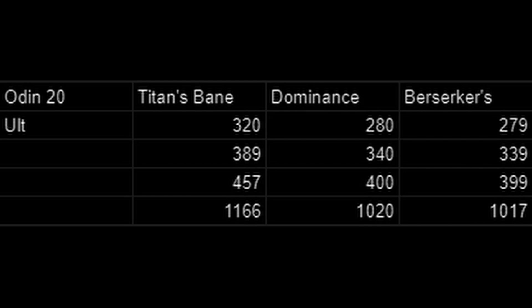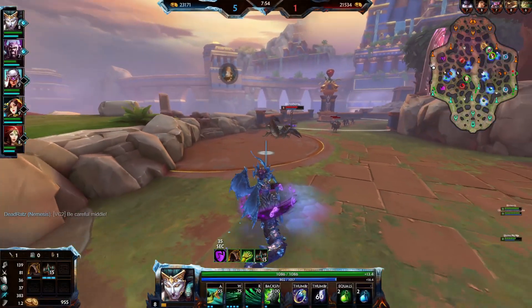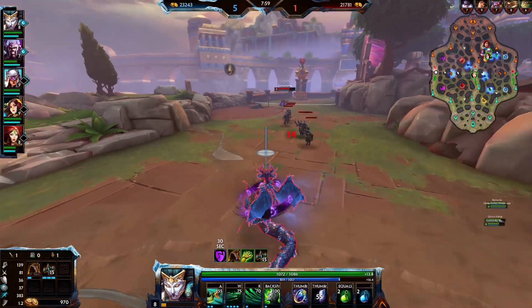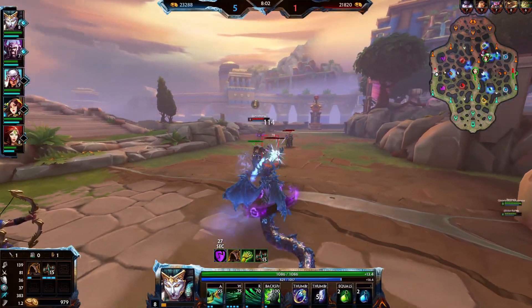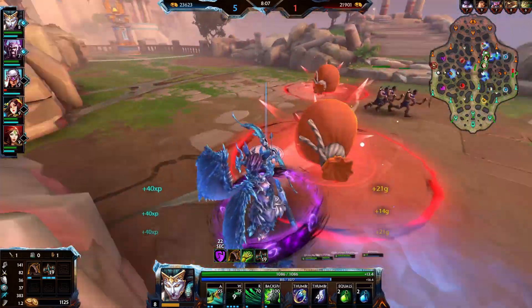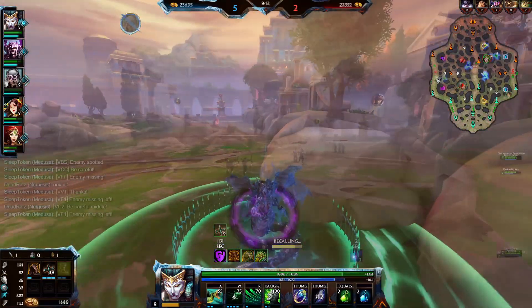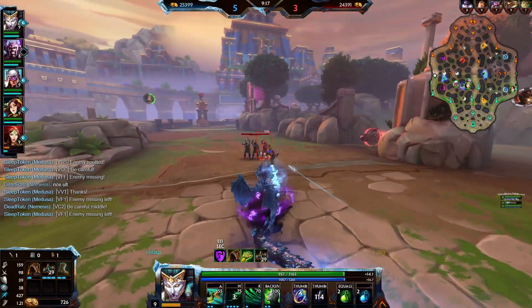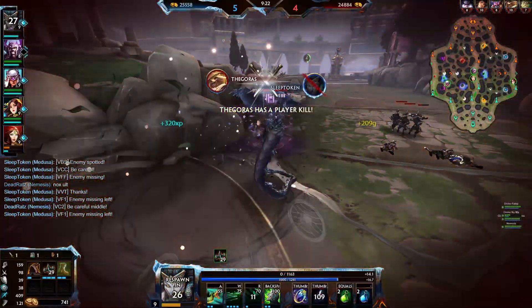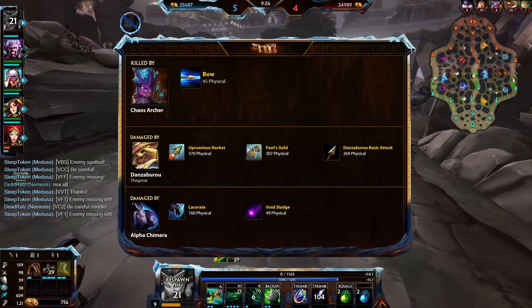Overall, we can see that while we do slightly more damage with Dominance in terms of basic attacking — 20 extra across 5 basic attacks — Titan's Bane actually offsets that heavily with more than 100 extra damage during the ultimate alone. Rahm has very low ability damage for a hunter and does most of his damage with basic attacks, and that is not the case for every other hunter in the game, many of which deal high amounts of damage with their abilities. This doesn't just apply to Titan's Bane's passive either — across all abilities you will consistently have 10% more pen than Dominance. Your Kincise will deal more damage, any Odysseus Bow effect will deal more damage, and any other ability effect that amplifies your basic attacks, like Rahm's 1, will deal more damage. So there are a lot of things that Titan's Bane amplifies that Dominance doesn't.